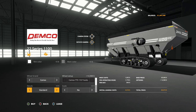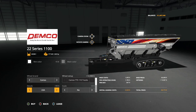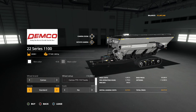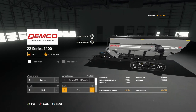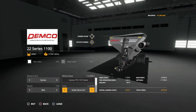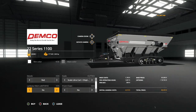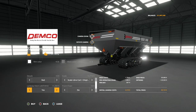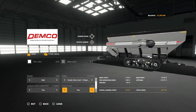For decals, you have standard, red, a USA look with gray and red logos, and a Canadian look with gray and red logos. The red looks awesome so we'll leave that on. There's a scale that tells you exactly what your weight is, and a full display as well with quite a few options. You can also add a hitch to the back of your auger wagon.